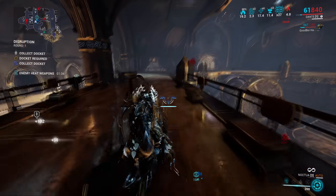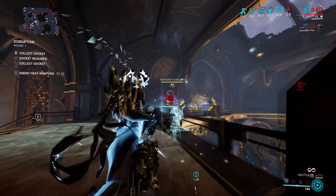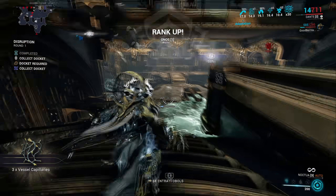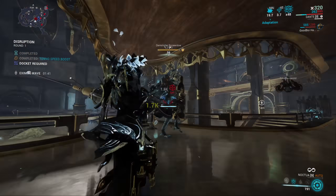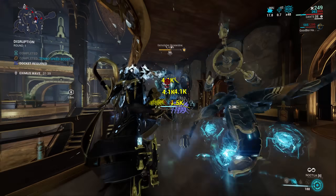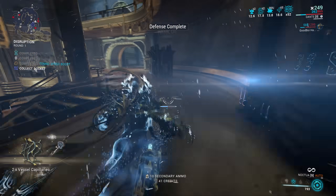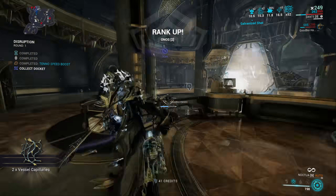As far as I can tell, this works like any other disruption, with the big beeping guys being Void Rigs. You do get a new resource called Vessel Capillaries when you kill the Void Rigs. I have a feeling this is going to make a lot of people happy because disruption is popular for a reason — it's a good game mode. They actually made some improvements to disruption as well.